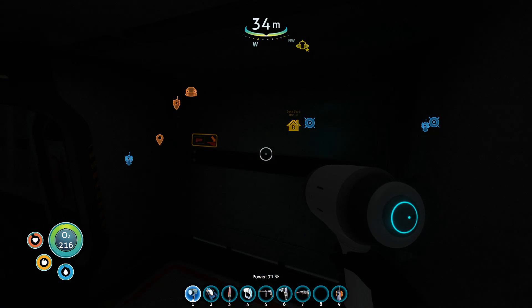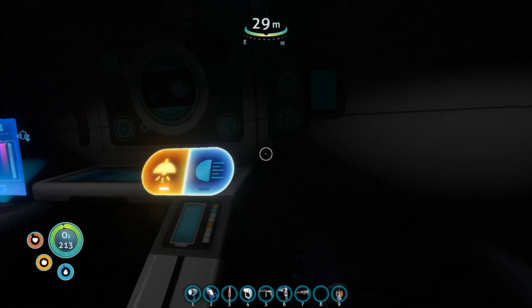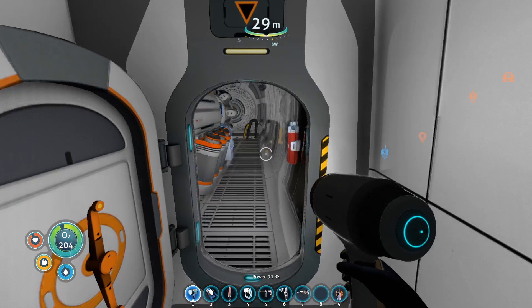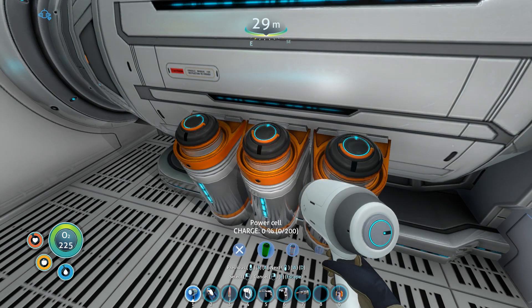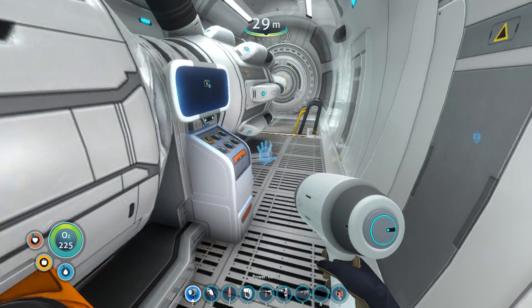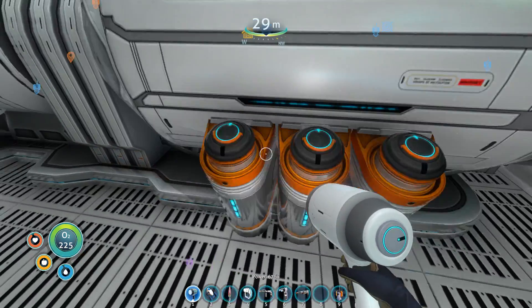Alright let's go and swap out some power cells - otherwise we got no air. Let's see - there's a lid for Ripley. Okay so it looks like it needs three of them. I was estimating, I wasn't sure. Of course it needs three. Maybe it's because I left the internal lights on or something. Oh my god - it takes six! Holy moly. That is definitely a lot.